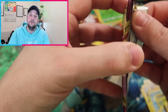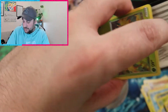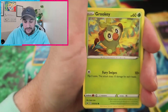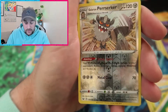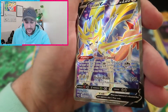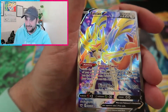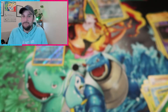Final pack — come on, give us that full art. Grass, Drizzile, Evolution Incense, Salazzle, Grookey, Shellder, Mawhile, Galarian Ponyta, Sobble, Reverse Holo Galarian Perserker. And to finish up we get a Full Art Zacian V! We asked for a full art — it wasn't the Marnie but it was the Zacian V. Holy moly, that's a great pull to end on. The extra packs were definitely worth it — look at that thing glisten!